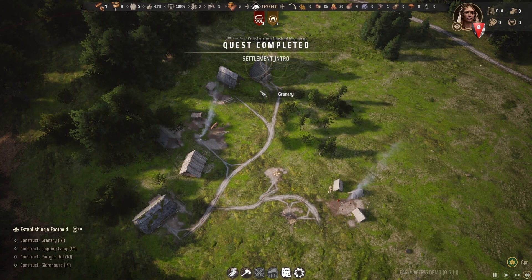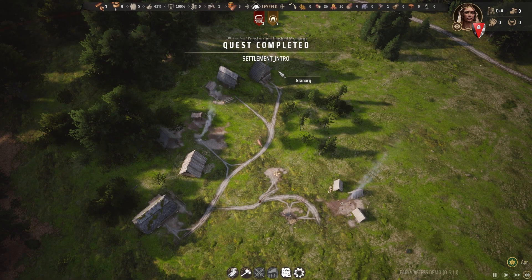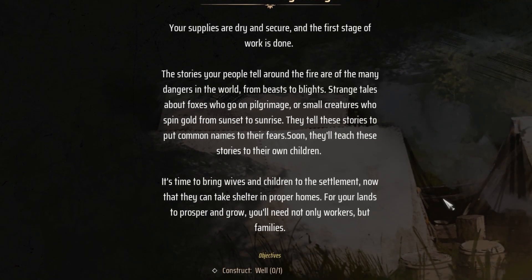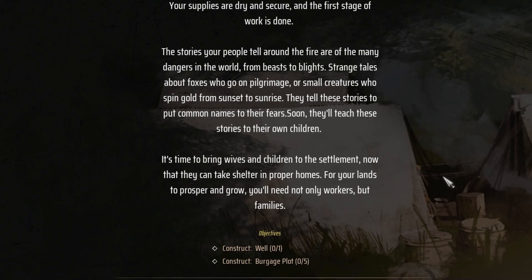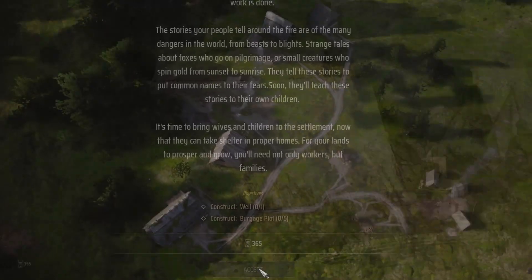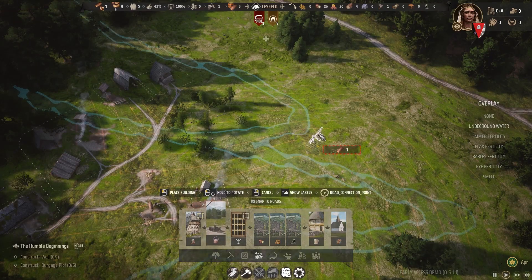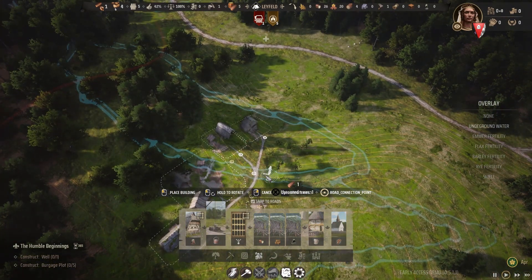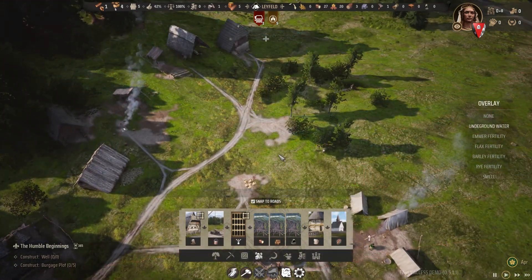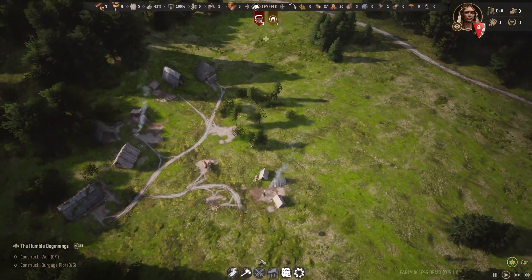It doesn't take too long for the initial buildings to all finish and the quest completes soon after. So from humble beginnings, we now have places to get some of the necessary resources, and now we need to actually give people places to live. And this is probably one of my favorite features in the game so far. First we'll get going on that well. You actually need to tap into the groundwater, but thankfully our villagers can see through dirt and we place our well in the perfect spot on the first try.